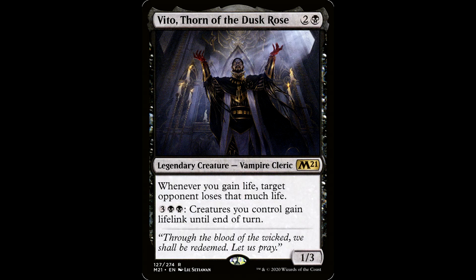Then you got Vito, Thorn of the Dusk Rose. Two and a black for a legendary creature, vampire cleric, it's a 1/3. Whenever you gain life, target opponent loses that much life. Three black black: creatures you control gain lifelink until end of turn. This guy goes in vampire decks, it goes in life gain decks, and spaghetti-themed decks. He's making the pasta. He's boiling up the water.